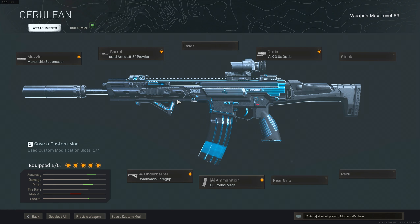Getting into the class setup: the VLK 3.0 optic, the 19.8 Prowler barrel with the Commando Foregrip and 60 round mags. It's the same class setup as always - there's nothing you really can change on it to make it better. But do not forget about this gun - this gun is still really good in my opinion and it's one of the most underrated guns in the game currently, just because people forget about it when it gets a nerf.